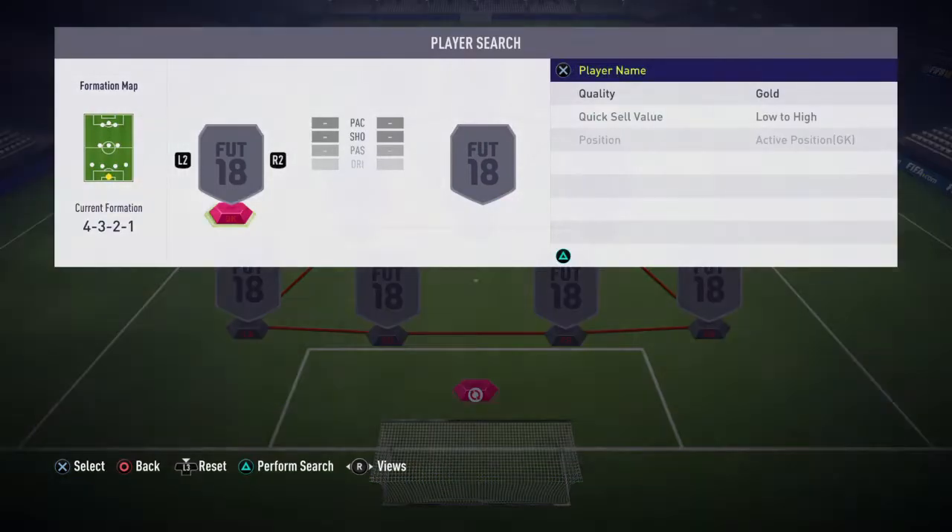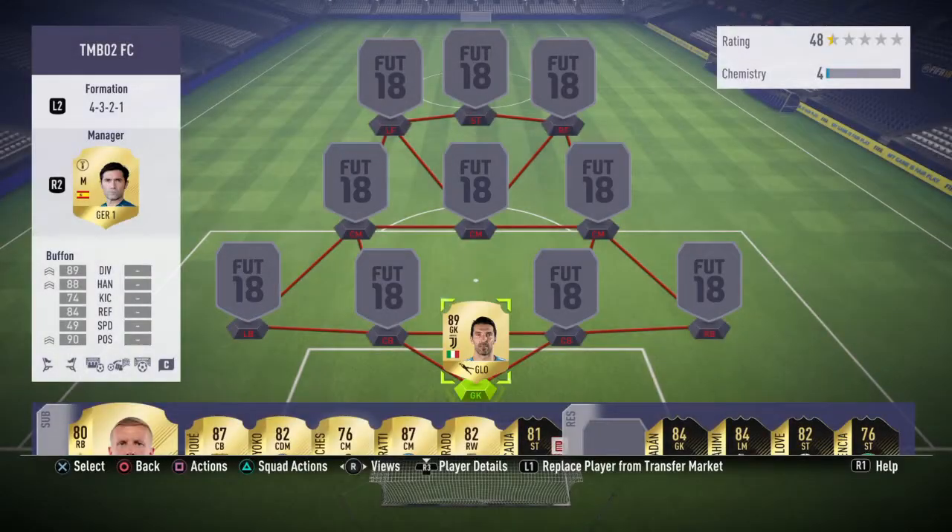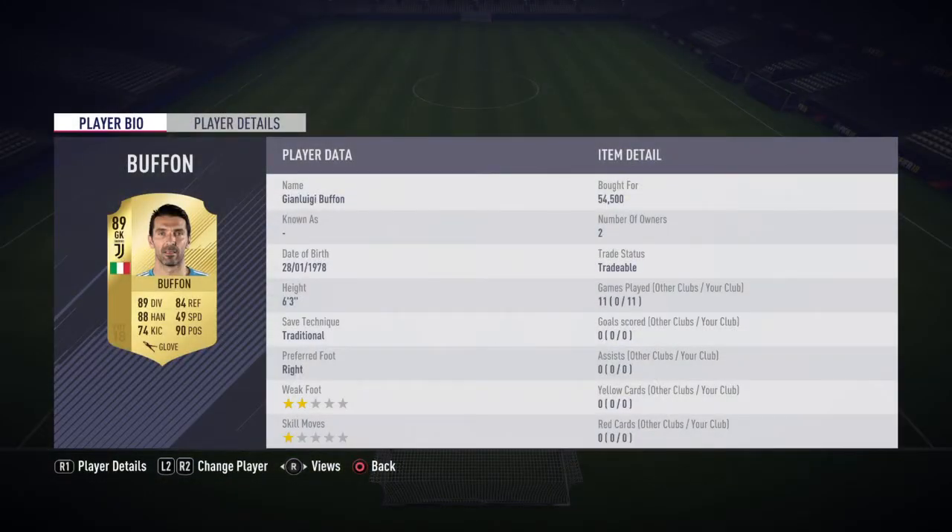Jumping into this team — in net we go with Gianluigi Buffon. He's decent, not the best keeper I've used but he has made some really good saves. One on one he's nowhere near as good as Zadan, not sure why, but from long shots he is class. Diving, handling, reflexes and positioning are all insane. He cost me around 55k.